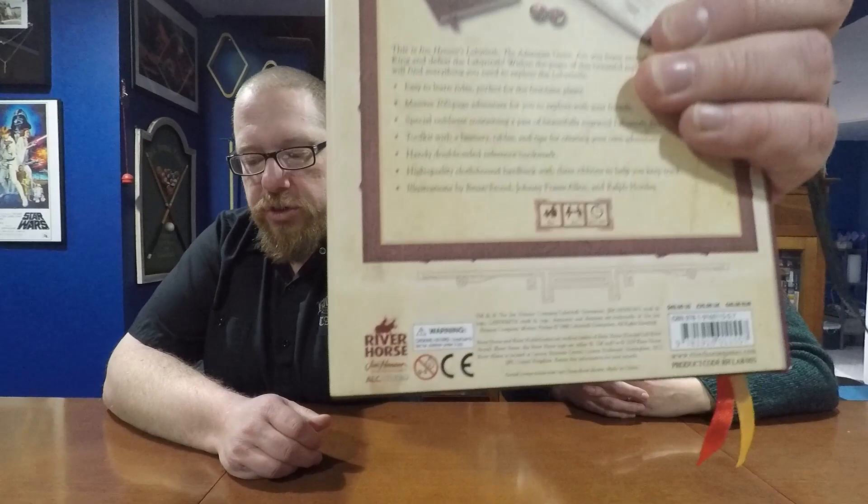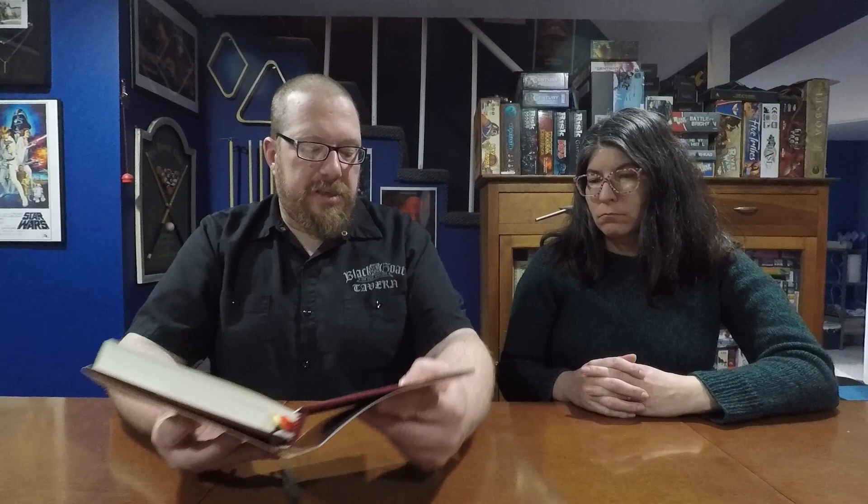Today we're going to be reviewing and talking about how you play Jim Henson's Labyrinth the Adventure Game. This is sort of like a role-playing game lite, published by River Horse. The rules were written by Jack Caesar and the Adventure was written by Ben Milton. This is obviously based on the movie of Jim Henson's Labyrinth and it is a lighter style role-playing game.